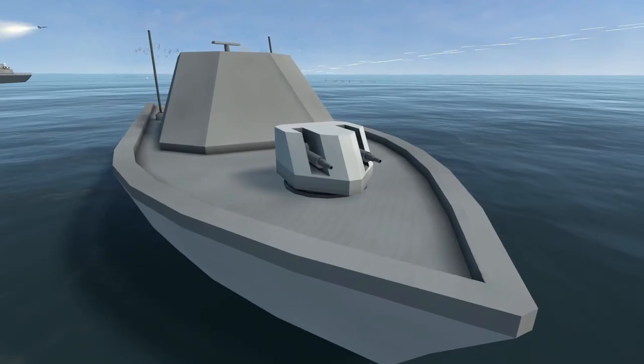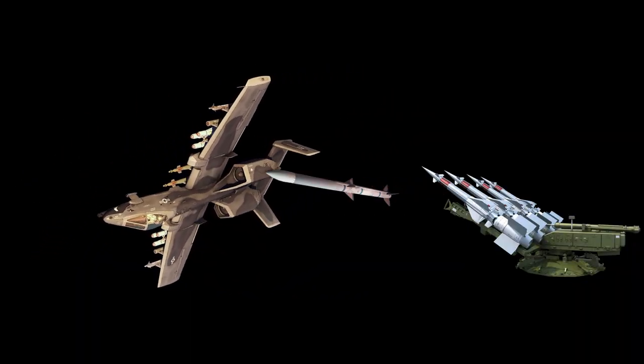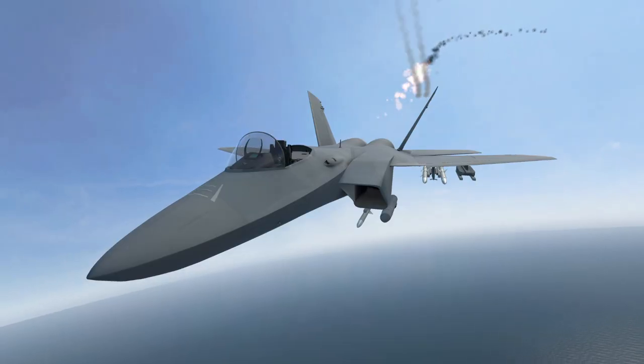So clearly, just running right into the massive air battle wasn't working. The enemy has more planes, more ships, and SAMs on the shore. Every time I got close to anything, a missile would be launched my way. I dodged some of them, but it only takes one hit to go down. It became increasingly obvious that we would need a plan.